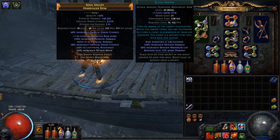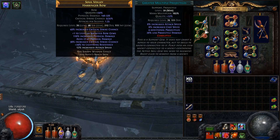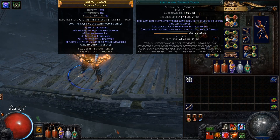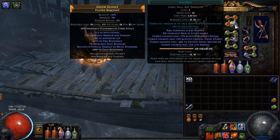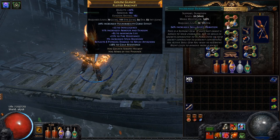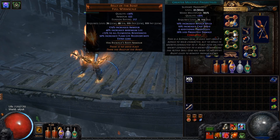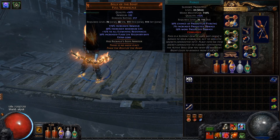So let's start from the links. To sustain Frenzy and Power Charges I use Frenzy, GMP, Power Charge on Critical, and Faster Attacks. Next goes the default curse damage taken gem setup with Enfeeble and Immortal Call. Then the main skill: Puncture, GMP, Increased Critical Damage, Pierce, Slower Projectiles, and Rapid Decay.